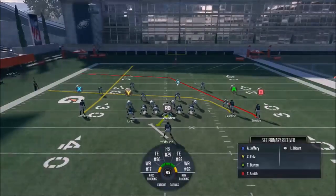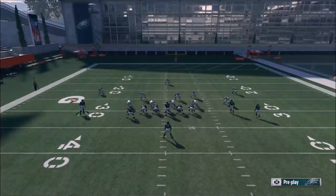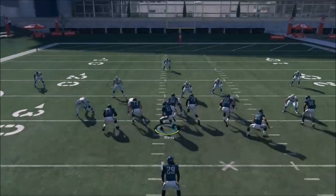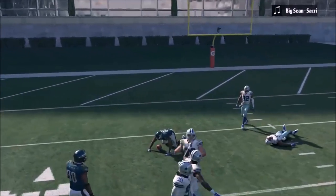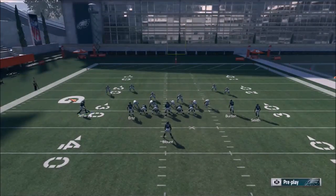You do want that receiver to hold onto that cover three corner or safety over there — you typically want him to occupy that. If he's on a short out route, he won't do that. So there you go — we see the B route getting open again one more time. Really good play, really good deep play.